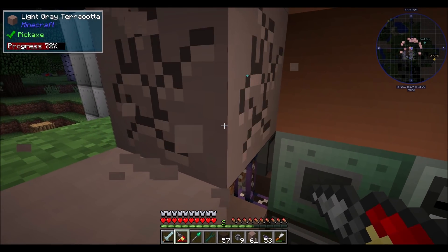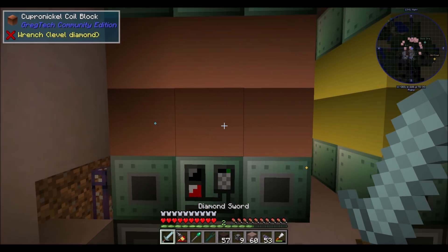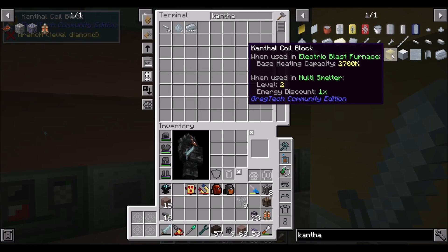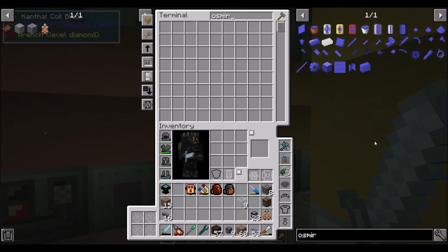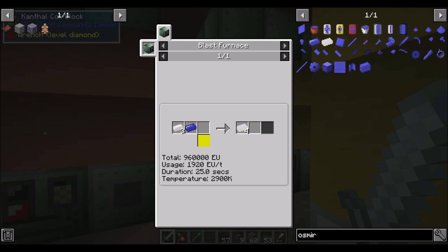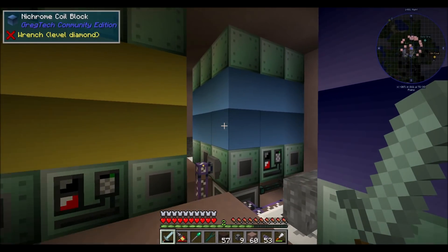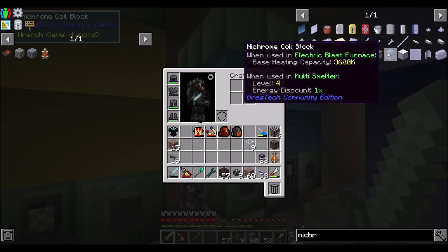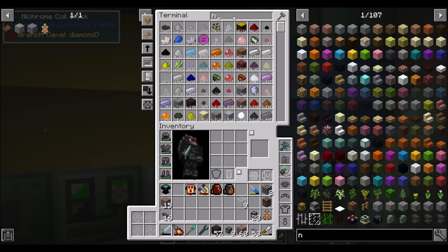So we're going to need to upgrade our cupronickel coils at least a little bit to a higher tier. We'll probably want kanthal — that does 2700K. But osmeridium needs 2900K. So we'll probably want nichrome then. Nichrome's what we're going to want. So can I get some nichrome stuff? I don't think that'll be too hard.